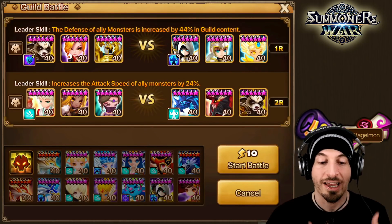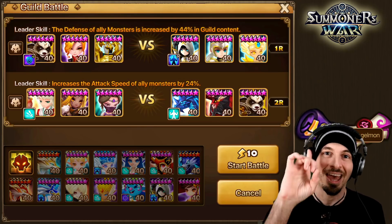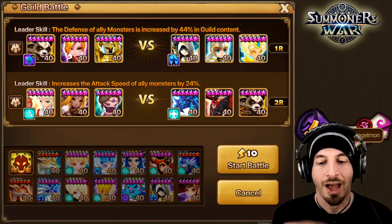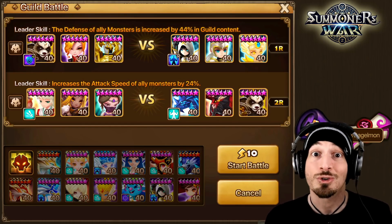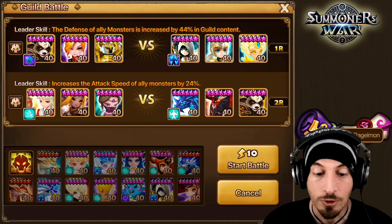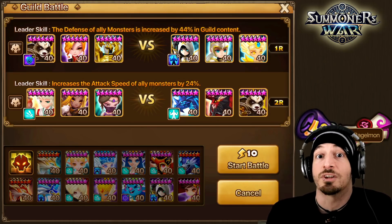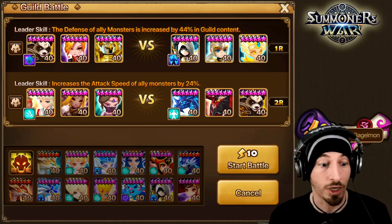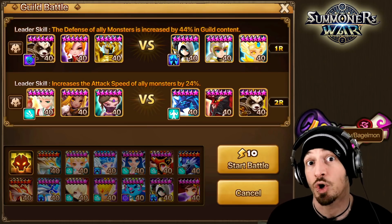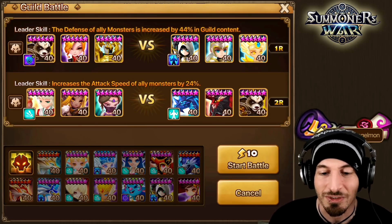So what we're gonna do is an AOE strip — we're gonna take attack gauge pushback and defense break. However, her defense break is conditional on her attack power being higher than the enemy's defense, so it may not defense break. We do have a secondary defense breaker though, so if it winds up not defense breaking, we may be okay.